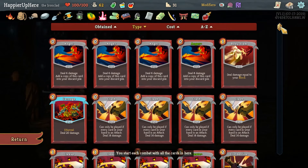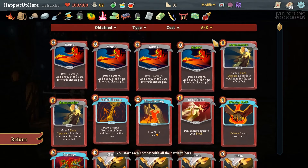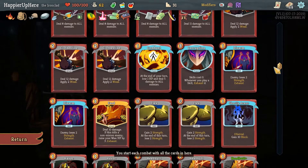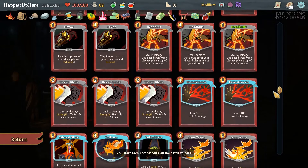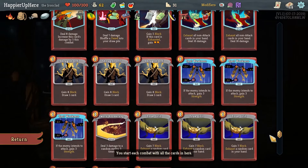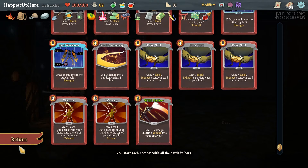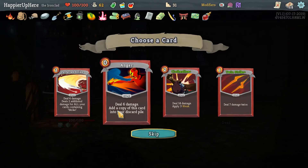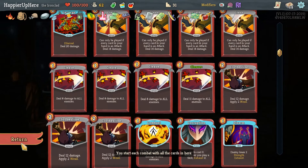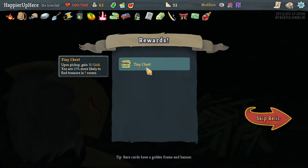Looking at the cards - Heavy Blade, one Pommel Strike, one Reckless Charge. Reckless Charge doesn't have Strike in it though. Wild Strike - we only have two actual Strike cards, which is disappointingly low. None of these then. We already have enough Anger, so the question is Clothesline - we have three, let's get a fourth. We got Tiny Chest: gain 30 gold and you're 10% more likely to find treasure in question mark rooms.